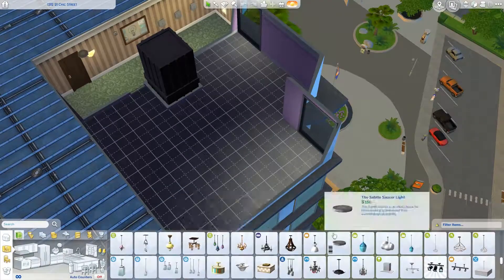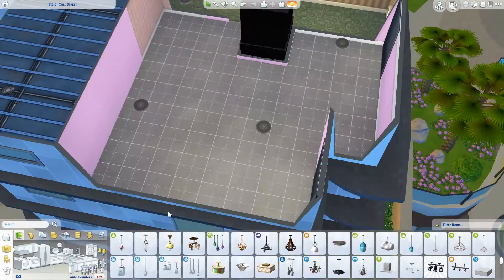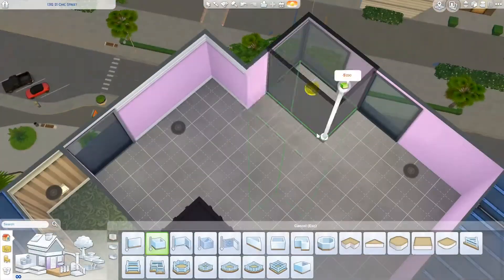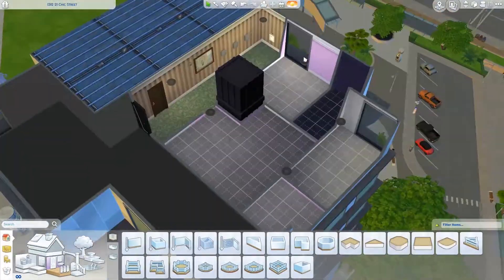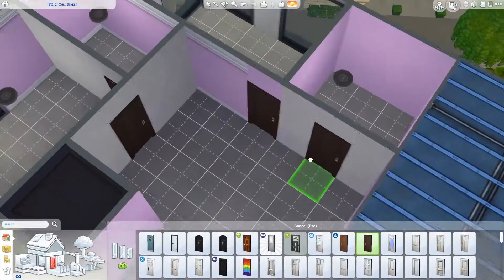Hello everyone and welcome to the channel. Today we are back with another speed build. We are doing an apartment for the yellow generation and a little snippet of the next generation, which is the color gray.